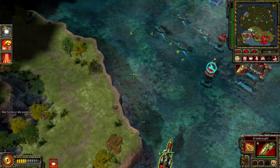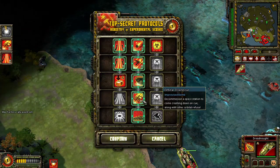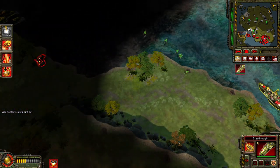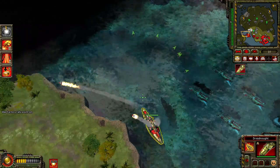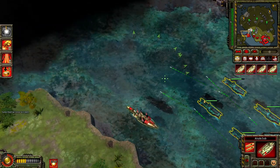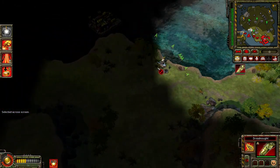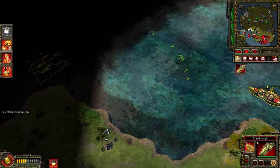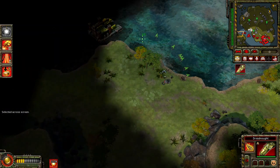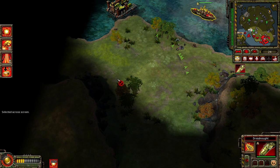Forward comrades. Insufficient funds. On hold. Enemy engineer detected. Forward comrades. Construction complete. Enemies of the Union shall burn. On hold. Seafaring patriots. The seas tremble beneath us. How majestic a sight we must be.